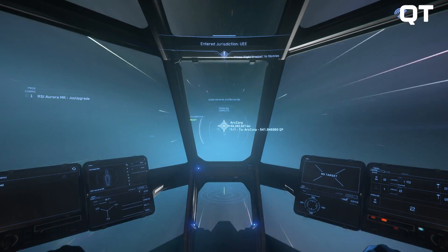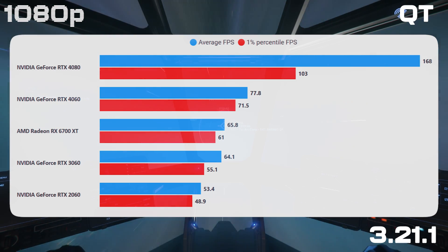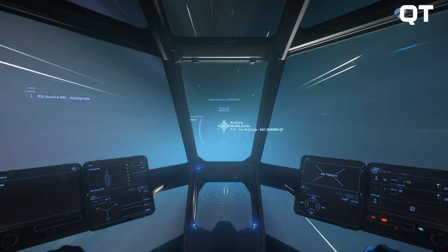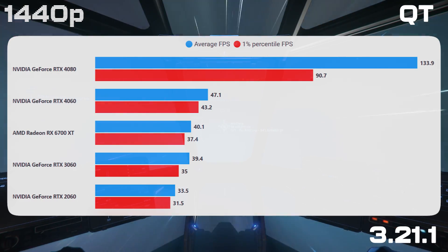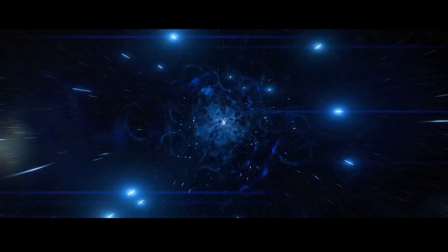In Quantum Travel, we see the weakness that older AMD cards have with this particular workload. There might be a case to jump up to a 7700 XT — the 7000 series cope a lot better in Quantum Travel in my testing. But the 7700 XT costs a lot more money at this point, and Quantum Travel and its animations are going to change in the next year anyway.